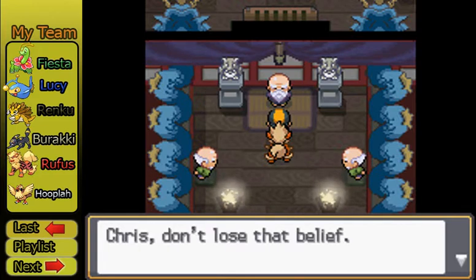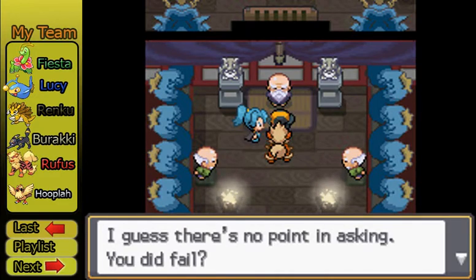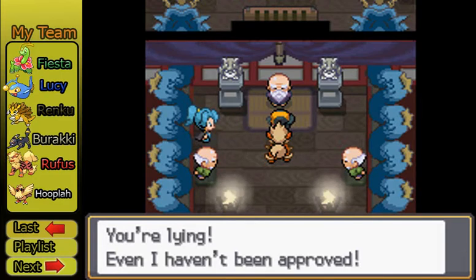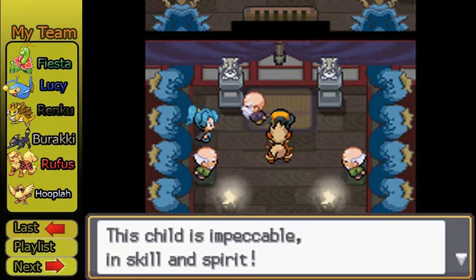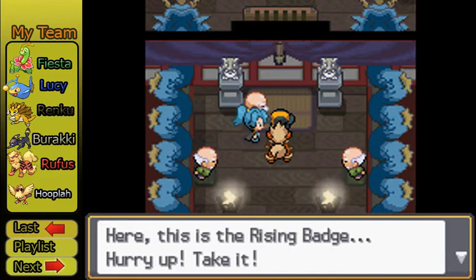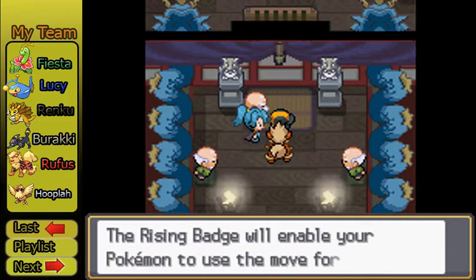We are very commendable. Ha, there's Claire. How'd it go? I guess there's no point in asking — you did fail. What? You passed? That can't be. You're lying. Even I haven't been approved. Claire, this child is impeccable in skill and spirit. Admit defeat and confer the Rising Badge, or I must inform Lance of this. Here — this is the Rising Badge. Take it. All right, so that's the last badge. We have all eight badges and we're ready to go to the Pokemon League. That is awesome.